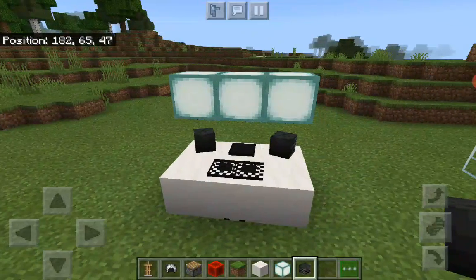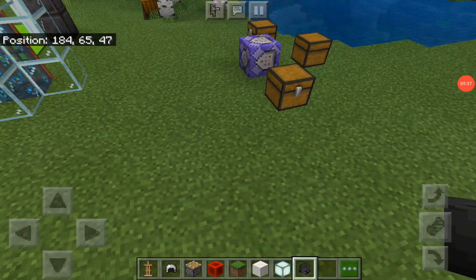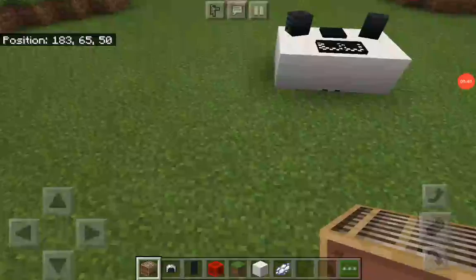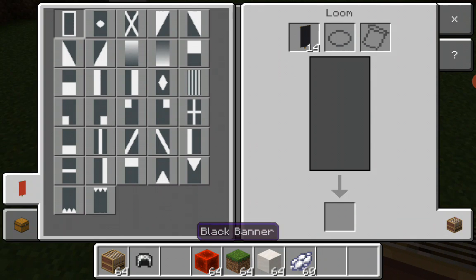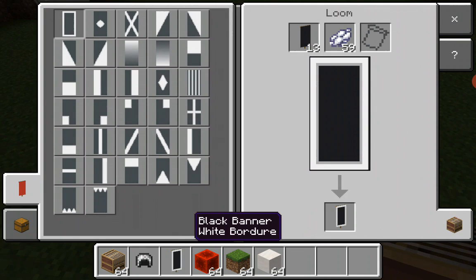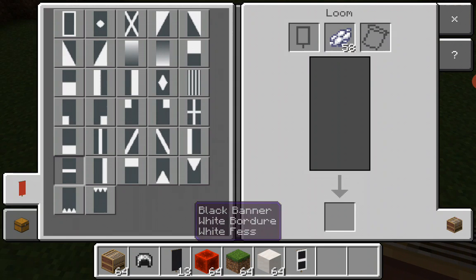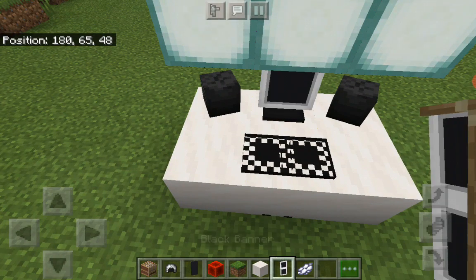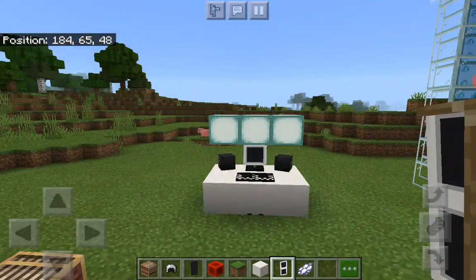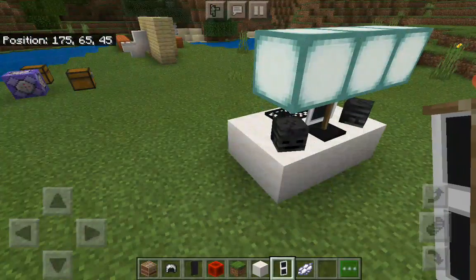So we've done almost everything. First, we need to make a laptop now. For that, we need to use a loom. Now follow the design — it's very simple. Take this banner and use this white dye here to get this design off. Again, use this banner and use this, and you can get it. So now we'll place it here. Our PC look is ready — it's completely perfect.